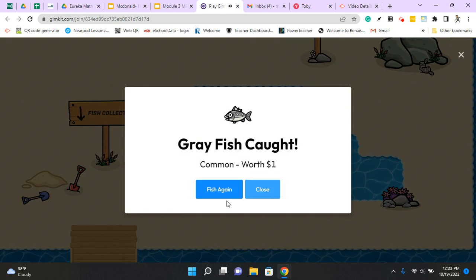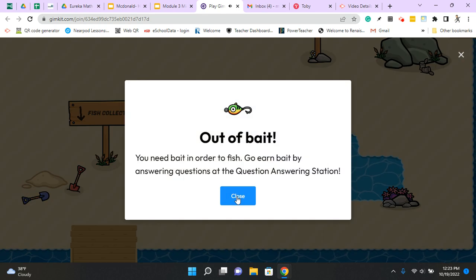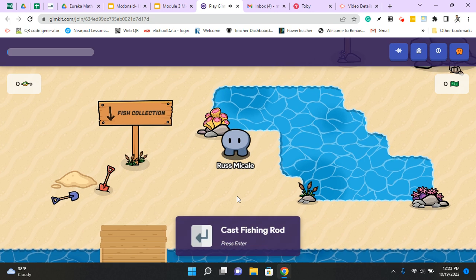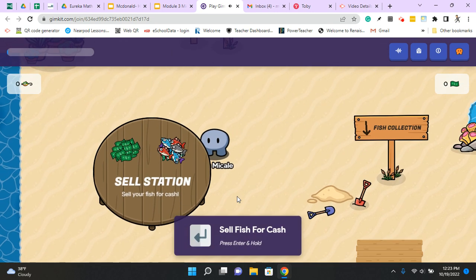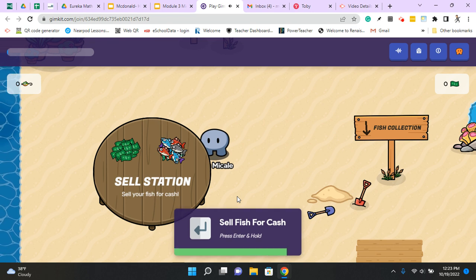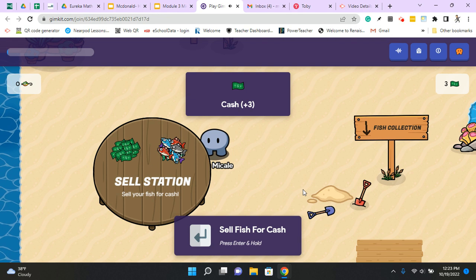My backpack only holds so much. Fish again — oh, I'm out of bait, I need to go earn more. I also have some fish. I can come over here and sell the fish that I got. I press enter and hold that, and it sells my fish. I got three more dollars.